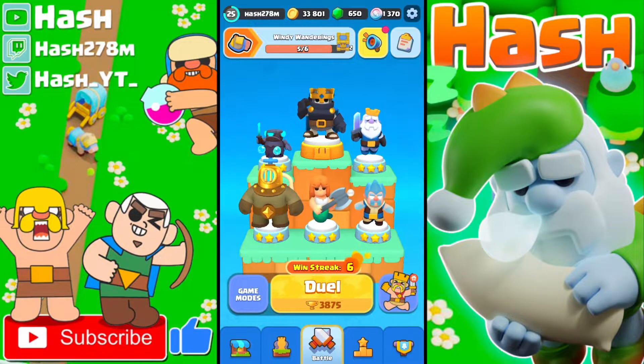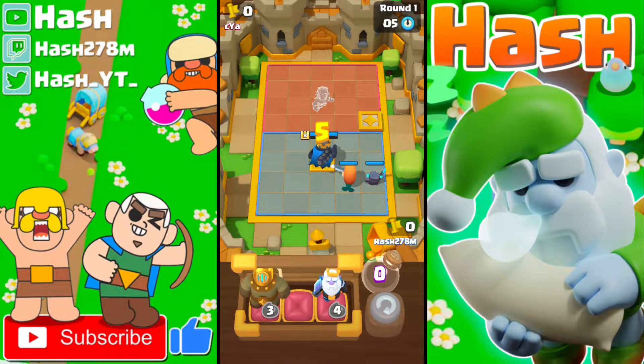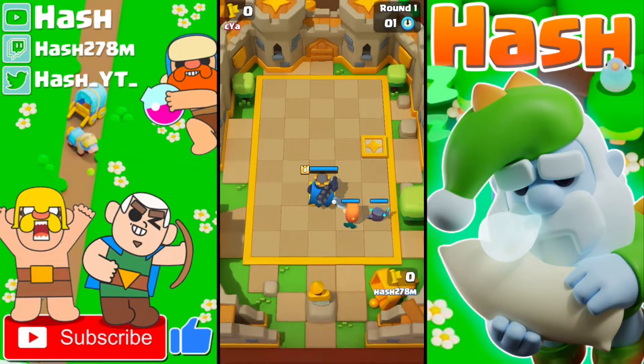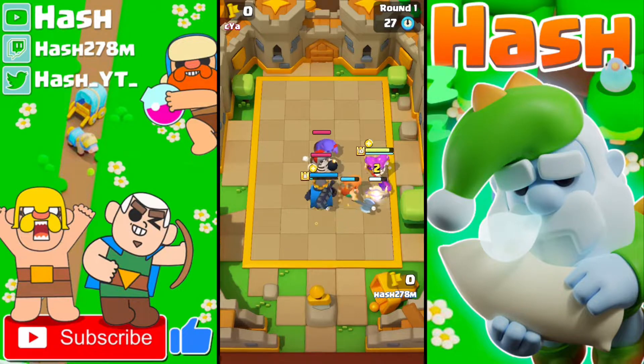Deck number 2 is this SK Royal Ghost deck, and it requires zero skill because the Royal Ghost is just so broken — you will see it right now. We are facing Countess on the Healing Temple and I got the worst possible starting hand, so I will reroll and put down the Valkyrie instead of the Golden Giant. I'll move my minions like this and hopefully he will not have any clash abilities to eat my Skeleton King.